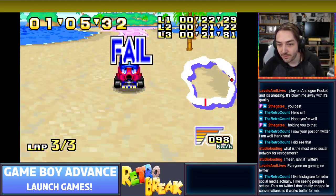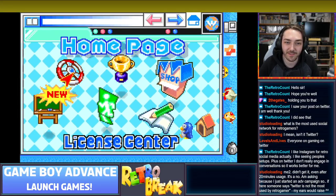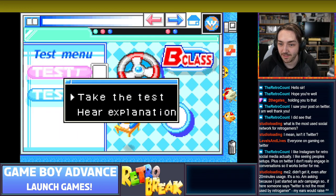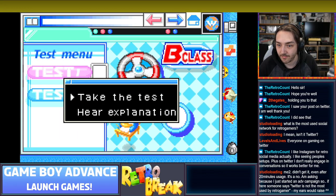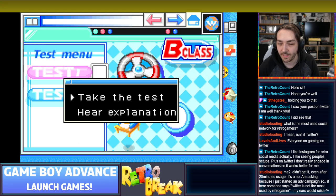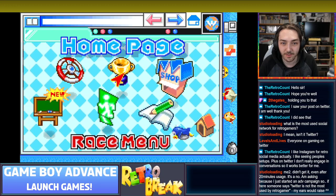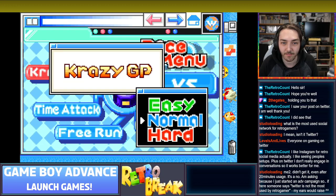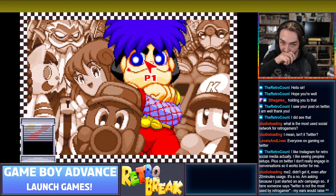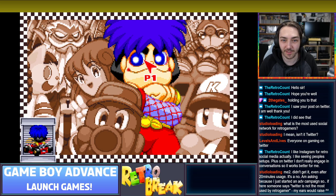Instagram's good for retro social media - I like seeing people's setups. Instagram's good if you've got something to take a picture of but Twitter's better for just talking. Let's do another GP. It's a very strange set of characters - does anyone know who all these characters are? I only really recognize Goemon, that guy from the baseball games, and that octopus from Parodius. There's a random Moai statue head too.